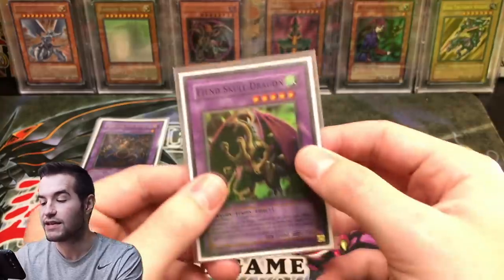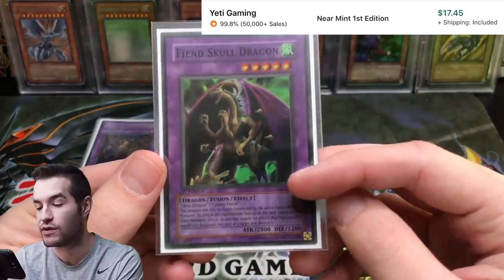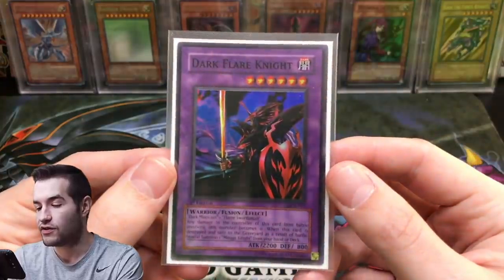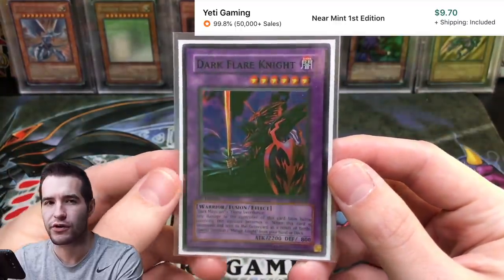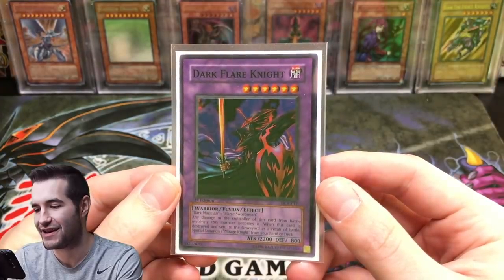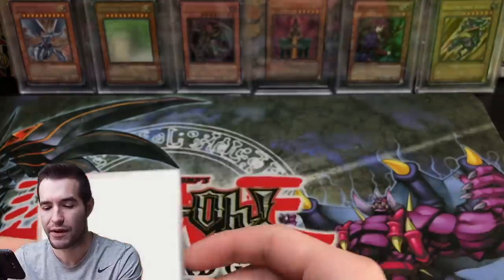Next I have Fiend Skull Dragon — pretty much max rarity, this is the first edition LOD copy and I pulled it, so it's mint condition. Then I have Dark Flare Knight, first edition from Dark Crisis. I don't remember where this came from exactly, but first edition is probably the best — I can't think of anything better for this one.